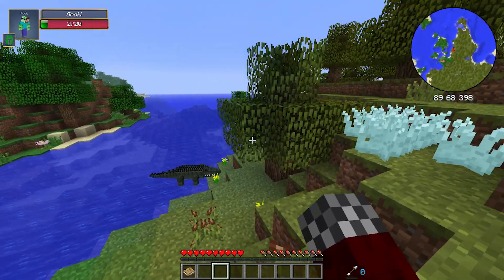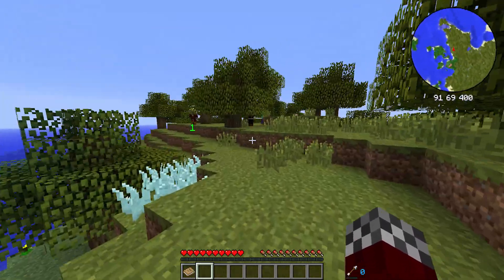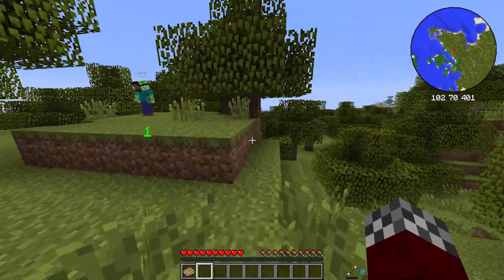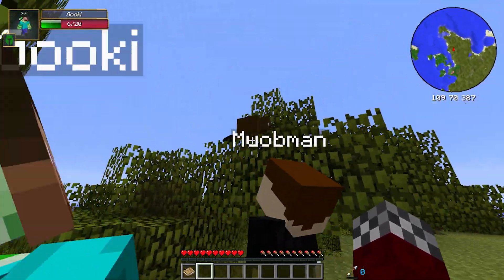No, no, no! We're not friends! I'm on such low health. It appears the alligator goes aggressive if you push him into the water. I don't want to make friends with any of these things. Oh look, a beaver! A platypus or something - it's a beaver.